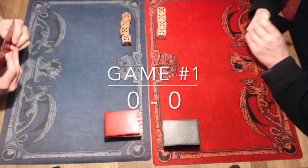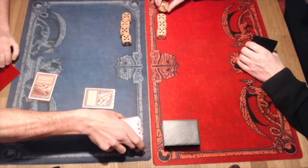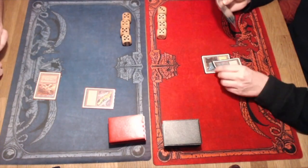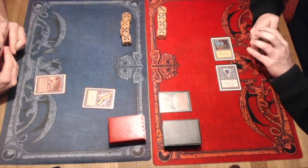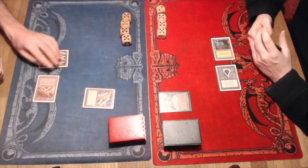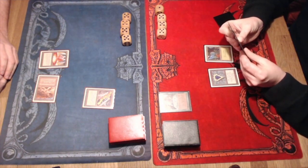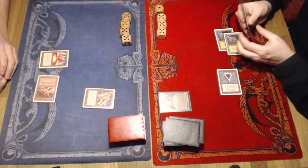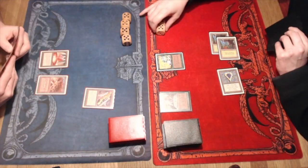Game number one of match number one of round number one at the Camel Trophy in Arnhem. We have Thijs on the left — he's on the play, starting with a Plateau into a Black Vice. He's playing an Atog deck and he's passing the turn to Peter, who apparently took a mulligan to six because he's only taking two damage here. He's playing Argothian Enchantress with green and a lot of blue. Starting here with a Sylvan Library. He's correcting his life total here on 17. There's a Mana Vault and a pass — no second land drop here by Thijs. Peter has the possibility to look at the top three cards, put them in order, and draw an extra card if he wants to, but he has to pay four life for each extra card drawn that way. Here we see the Argothian Enchantress. Now you've got Sylvan Library and Enchantress online — for each Enchantment that you cast, you get to draw a card.